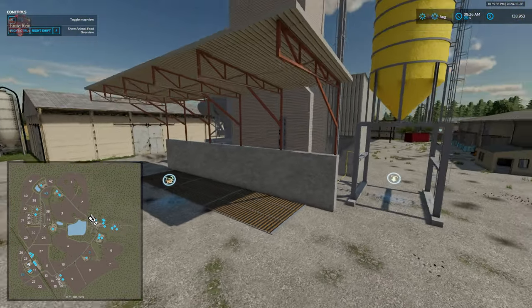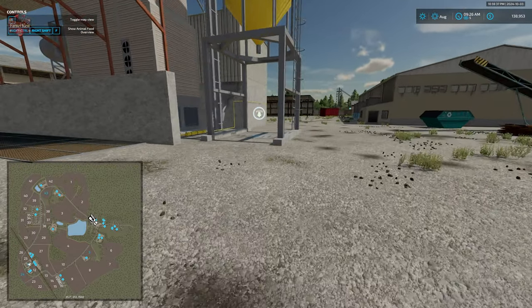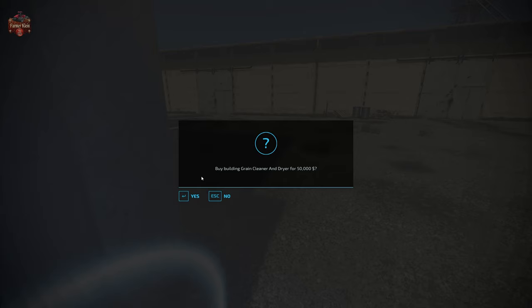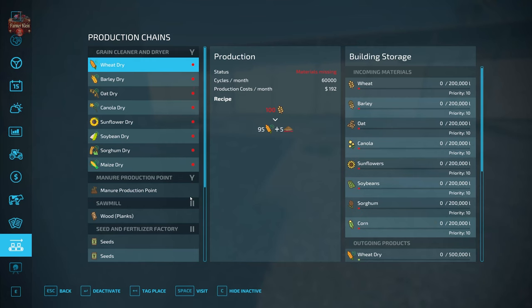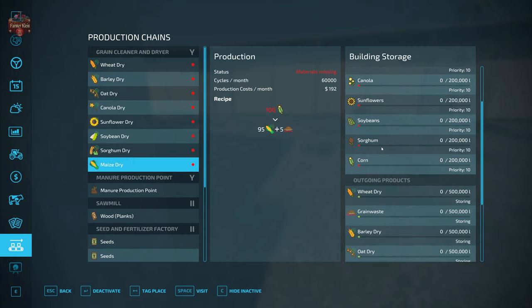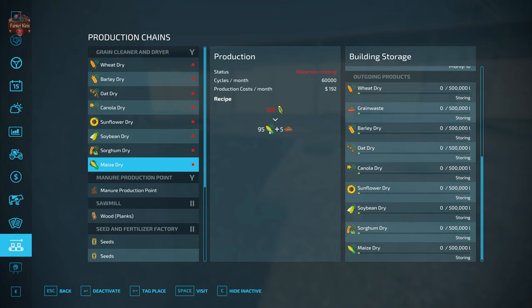Here we have our manure production and chicken coop, and then this is going to be our grain dryer. We will need to purchase this production for $50,000. Once we do that, we can take wheat, barley, oat, canola, sunflower, soybean, sorghum, and maize and simply just dry them — no fuel needed as an input. We get dried product as an output, as well as a little bit of grain waste.